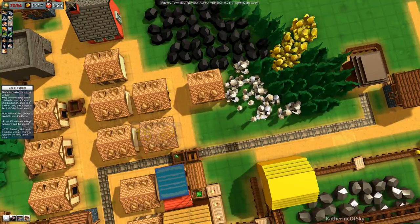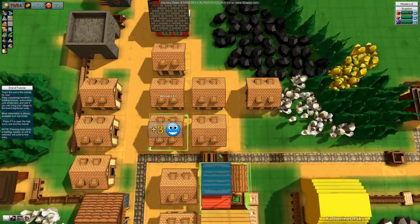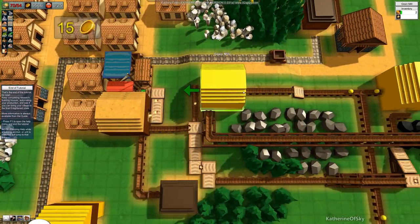This is an issue — it does kind of block the road. We might have to move these houses, which would not be ideal. I built all these things far too close to things.